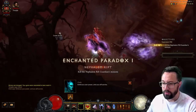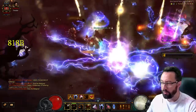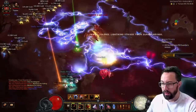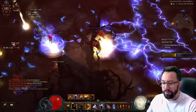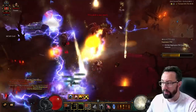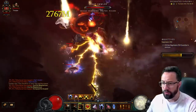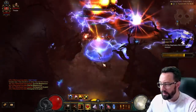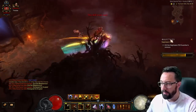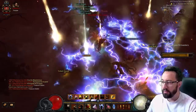It is just ridiculously fast - move speed out the absolute wazoo. All you simply do is run around and pick items up. Lots of lightning, lots of stuff falling from the ground. If you want to have a really chill time, just run around picking up items off the ground as stuff completely melts. Look how fast this is - this is like 60-second rifts almost every single time.